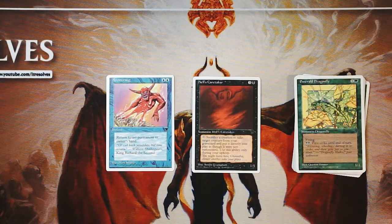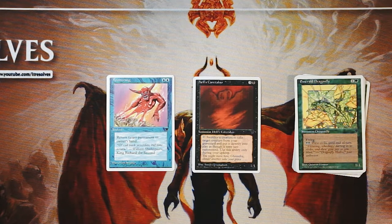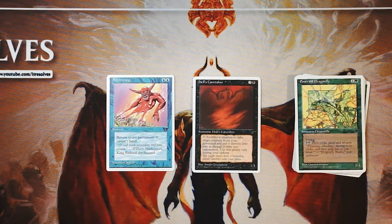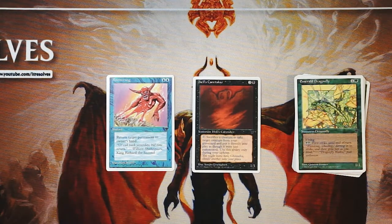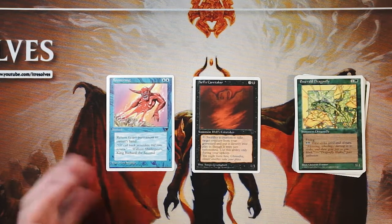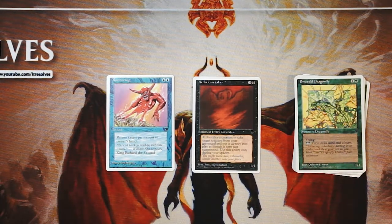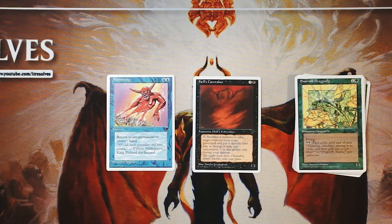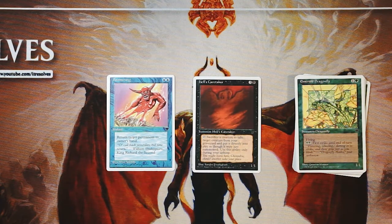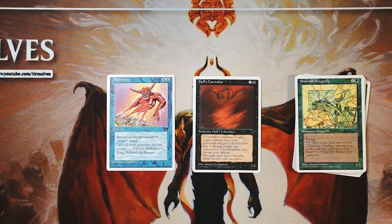So it comes down to Hell's Caretaker versus Boomerang. If you're really interested in going far over the top, I would take the Caretaker — it gives you that option, but it's very dependent on having the right cards in your graveyard. If you want the most solid, flexible card, I would 100% go with Boomerang. It hits any permanent at instant speed for only two blue — that's amazing. My safe pick is Boomerang, though I fully understand taking the Caretaker. Feel free to disagree in the comments below. If you enjoyed this video, please leave a like or a comment and subscribe to stay up to date. Thanks so much for watching — I'll see you in the next Crack a Pack video!